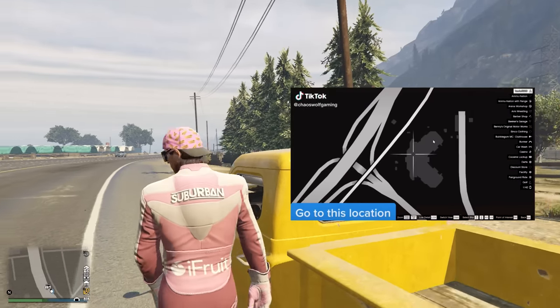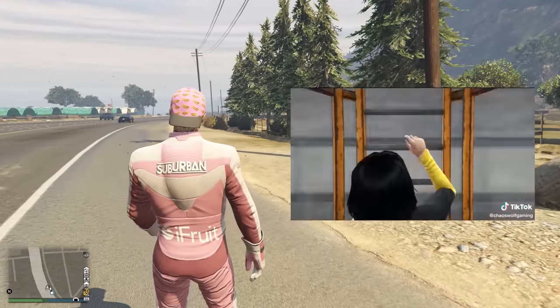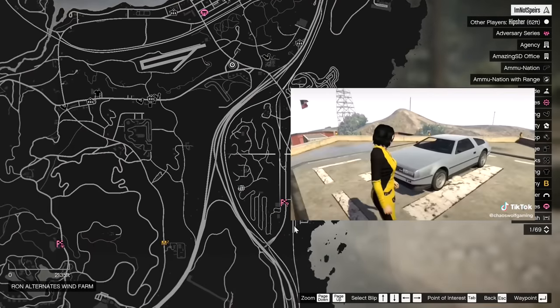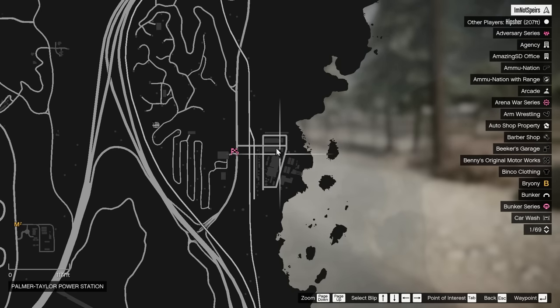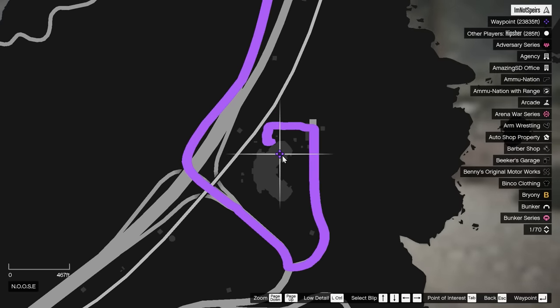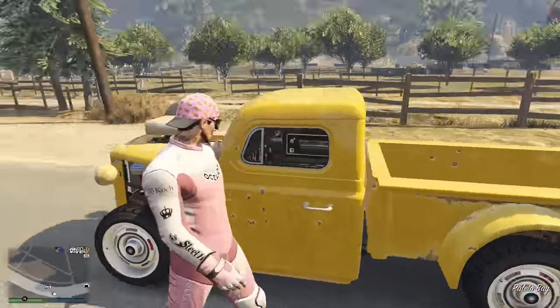Moving on to our next one here — this one is a Deluxo spawn location. The only reason I'm really gonna look at this one is because I've never been out to where they're telling us to go. It's like some facility out here. And you climb up to the roof. I don't even know if you can get in this thing, but it's there. We're gonna head out there and see if it's even on the roof, let alone if we can steal it. That'd be cool.